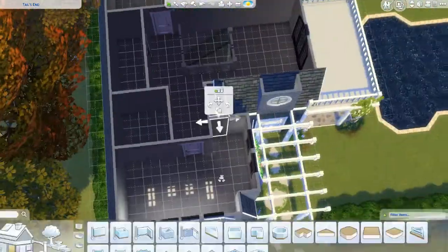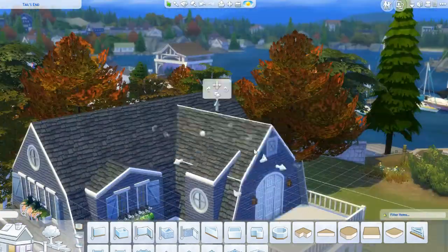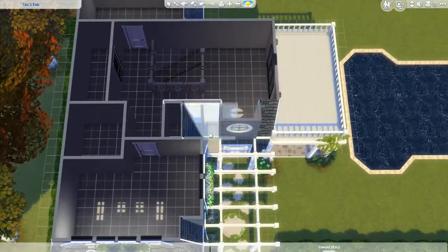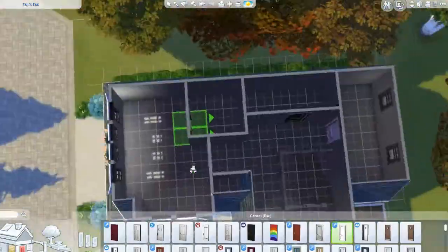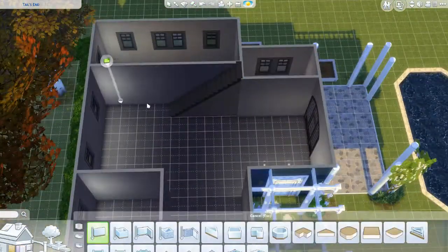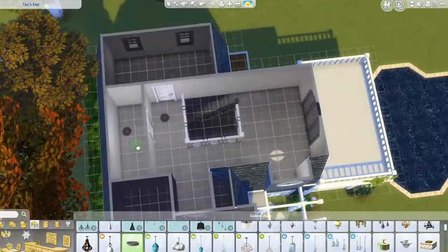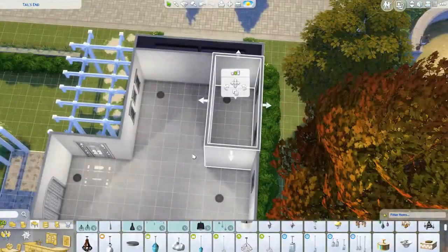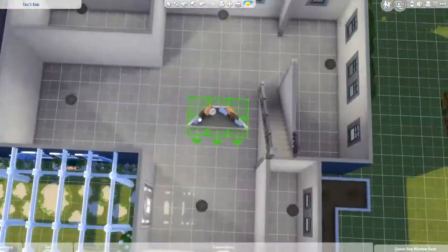The master bath is a little on the small side — I wasn't able to fit a tub inside of it. In The Sims it takes so long to take baths, and mom's probably going to be working really hard at the vet clinic anyway. If she wants to take a bath there are two other full bathrooms in the house. The other upstairs bathroom has a tub-shower combo and is basically the youngest daughter's bathroom.